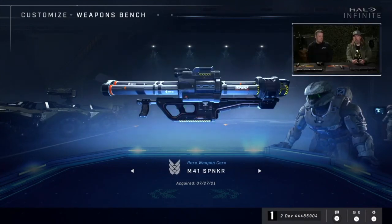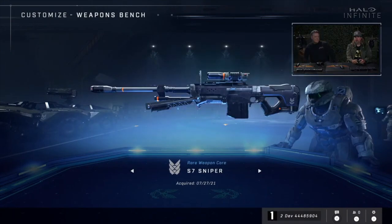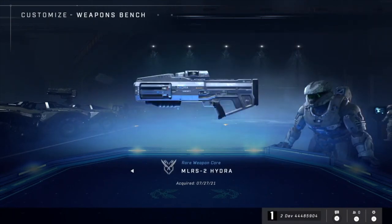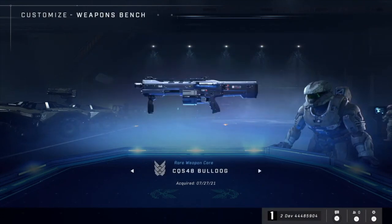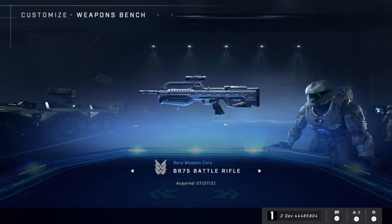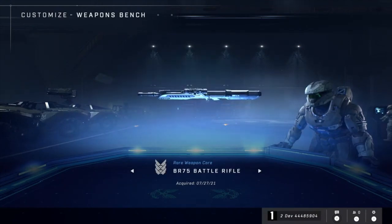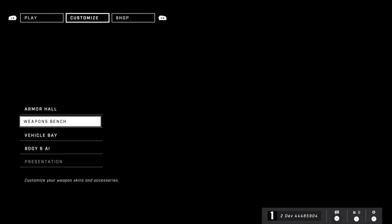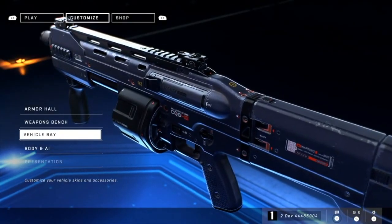Right now I'm just kind of cycling through the weapon bench just to give our viewers a sense of what that looks like. If I were to equip weapon coatings, I could check them out here. I'm scrolling through, giving people a chance to see some of the weapons in the game. I really love this feature — every time you pick up a weapon, you take it off the weapon pad, it is your weapon. It'll be skinned the way you want it to look.